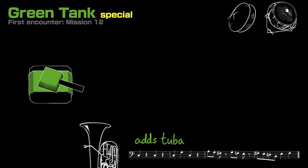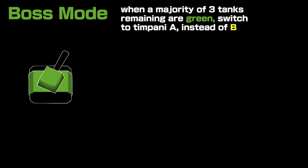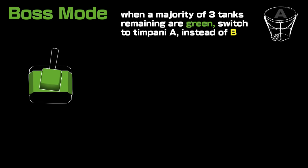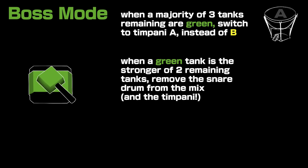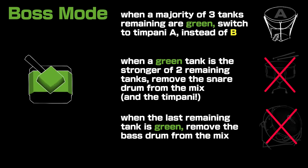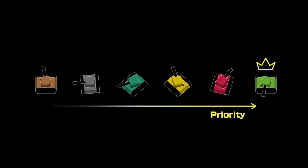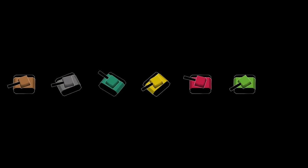Next are green tanks, which are stationary, but shoot rocket-powered pellets that ricochet twice, allowing them to calculate and pull off long-range trick shots on you. They add cymbals, bass drum, tuba, and tubular bells — some more classic military band instruments. But they have even more special conditions: if they make up the majority of three tanks left, switch to timpani A instead of B. If they're the most powerful of two tanks left, remove the snare drum. And if the only tank left is green, remove the bass drum, so the only low end is the tuba. Green tanks win priority against every other tank we've mentioned so far, and also against the next tank on the list: purple tanks.